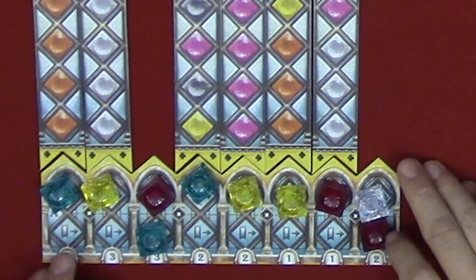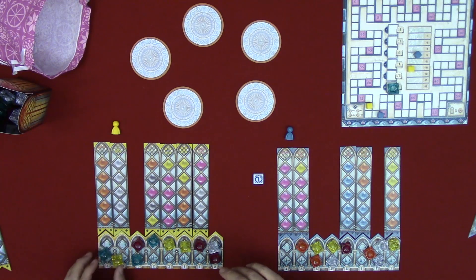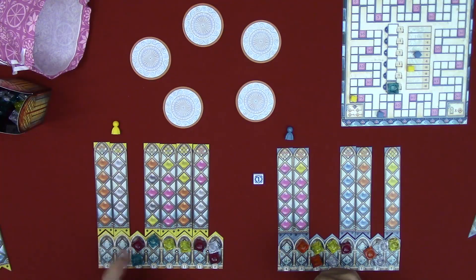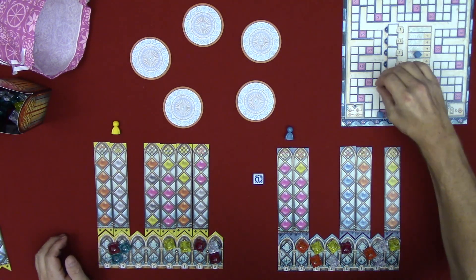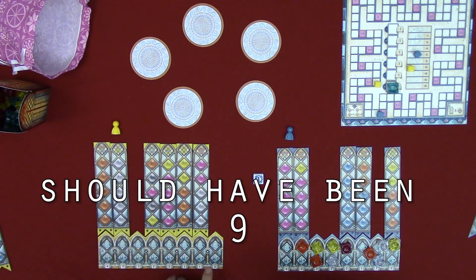Now the end game palace scoring. Starting with Jen on the A side: around the first symbol she has two tiles — three points. Around the next symbol she has three tiles — six additional points. Two here is three points, and three here is six more points — for a total of eight additional points from palace scoring.